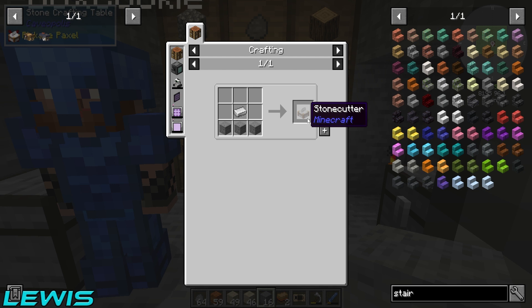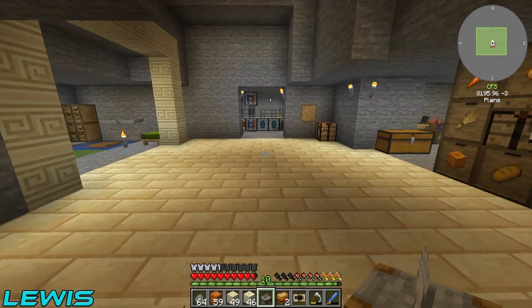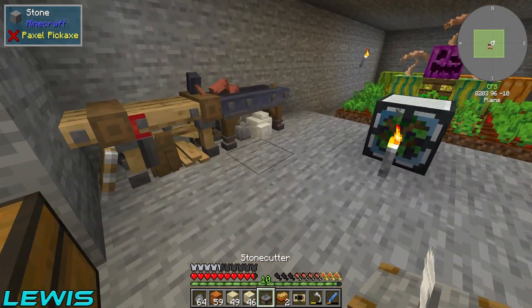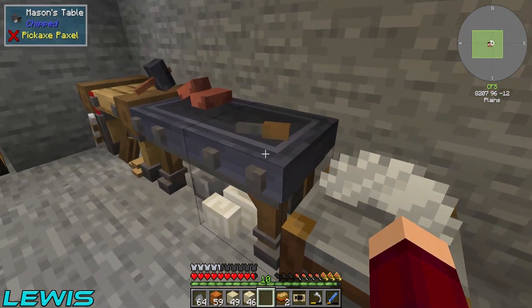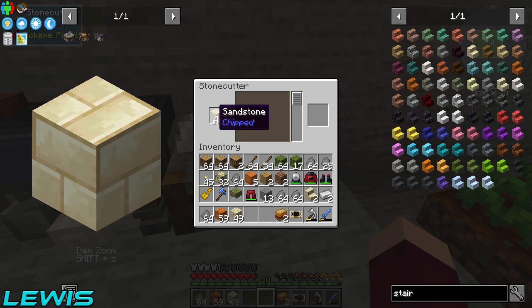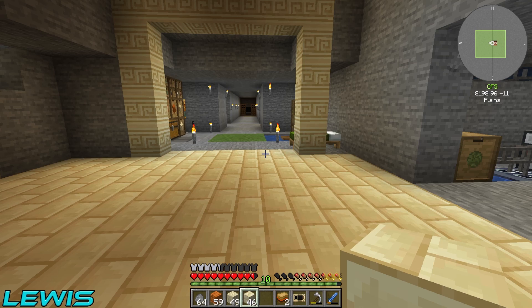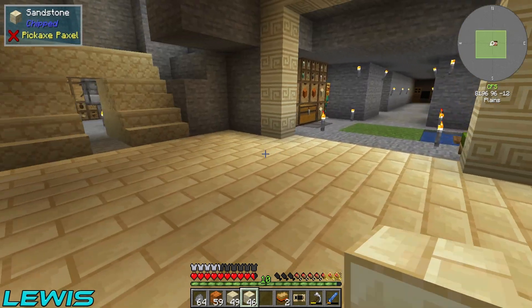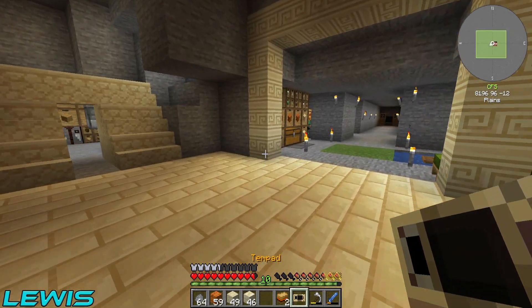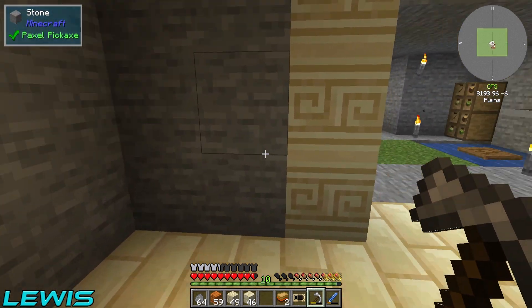I'm having two tasty bacon sandwiches - that's what gets you through the day. I'm going to quickly make you something that may help you out on your journey. I've also got us a stone cutter - that's going next to the mason table. So if you need to make some stairs on the fly, just bang some things in there and it'll give you a one-for-one conversion as well. That's pretty good because it gave me a six-for-four conversion earlier and it was awful.